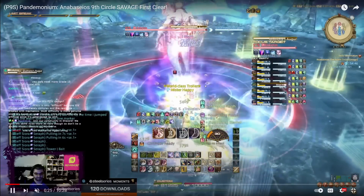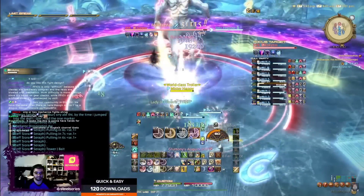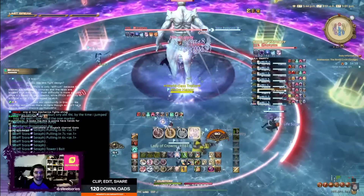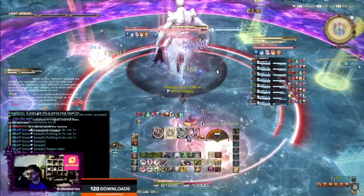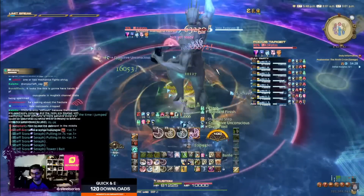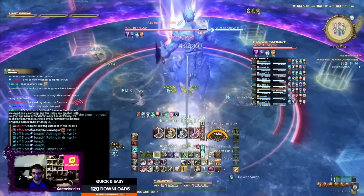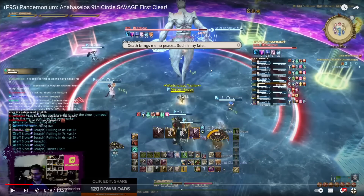Believe it or not, this fight begins with two autos and an AoE, followed by two autos and then a tank buster — actually it doesn't do the tank buster until after ravening. The main mechanic in P9S is ravening. The boss eats a soul and then does mechanics based on the souls that it eats. It's not random at all. The order of the souls is always exactly the same, so you don't have to worry about that aspect of it. The ravening cast does do a bunch of damage though, so you do need to make sure to have mitigation and healing. With gear, this will become easier and easier.